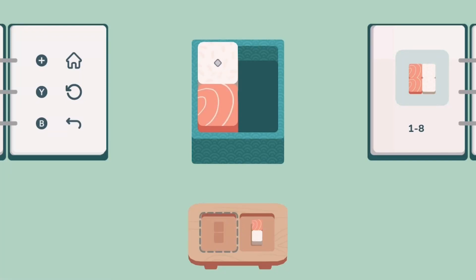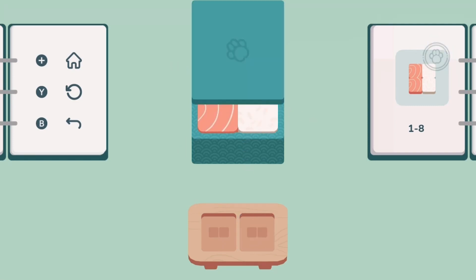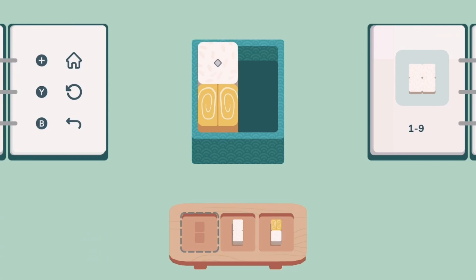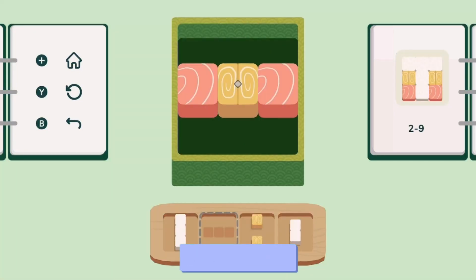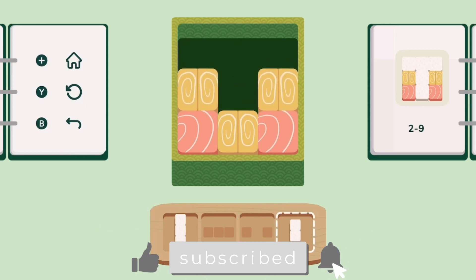Hi everyone, it's Kim here. I love minimalist puzzle games — the type that are so simple and easy to learn that you don't even need text instructions to figure out how to play. They still give you a challenge, but they have clean, simple graphics and are super relaxing and cosy to play. Inbento fits perfectly into this description and it's absolutely adorable.